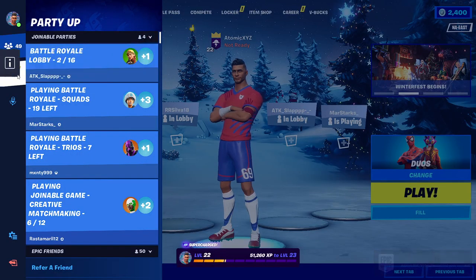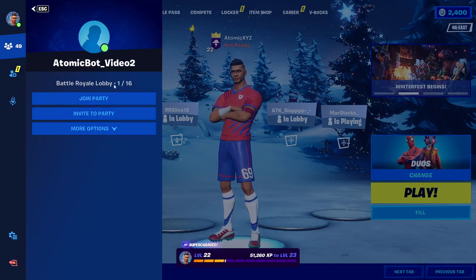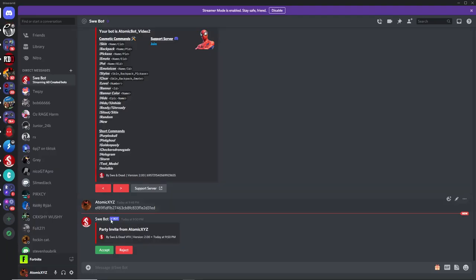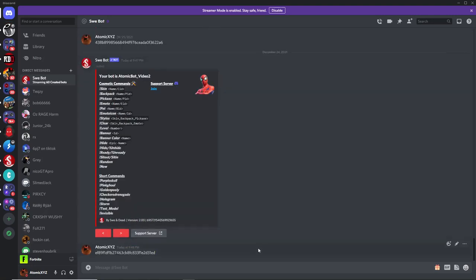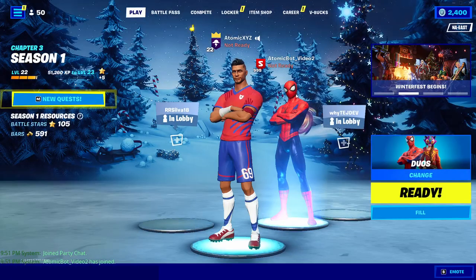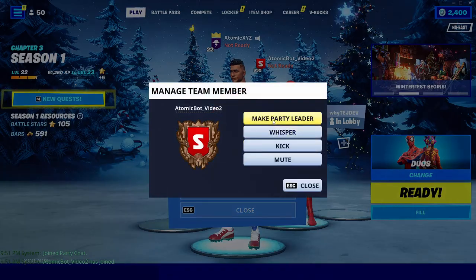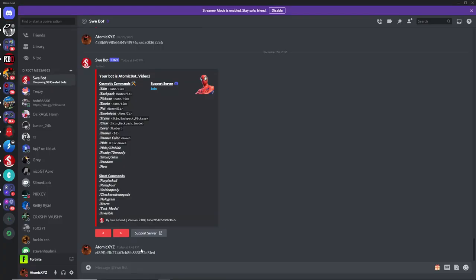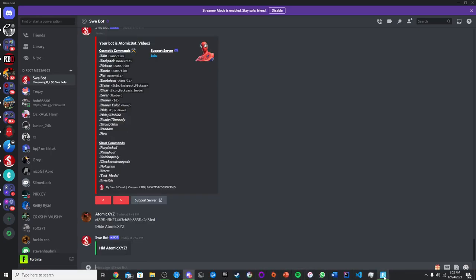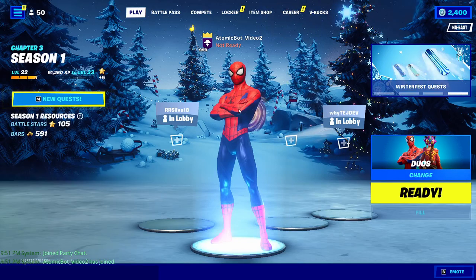If you go in here, you can now invite it to your party. Click on Invite to Party if you want to invite it, then it should send you an alert over here — just click on Accept. Now that it's joined your party, you can make it the party leader. Then just type in exclamation point hide and then type in your name on Fortnite — so mine would be Hide Atomic XYZ. That's going to hide you and you'll only see the bot in your party.